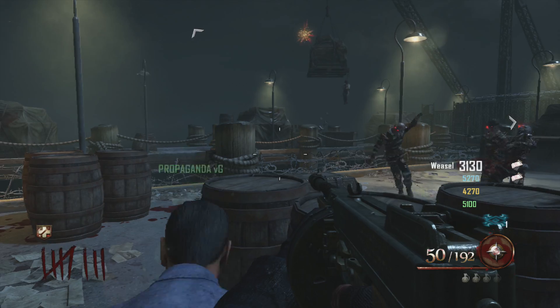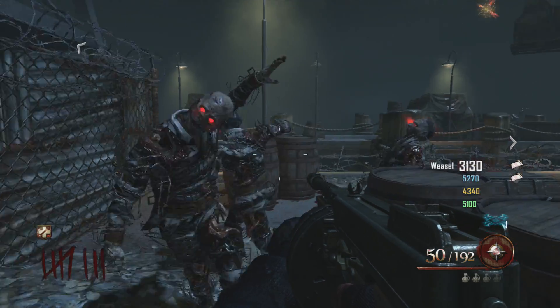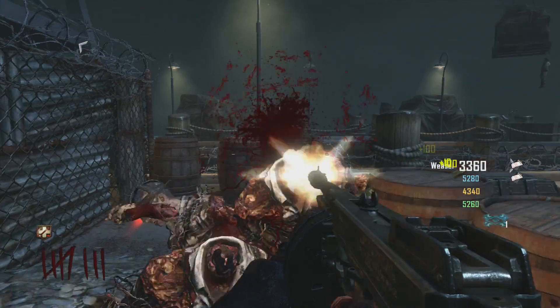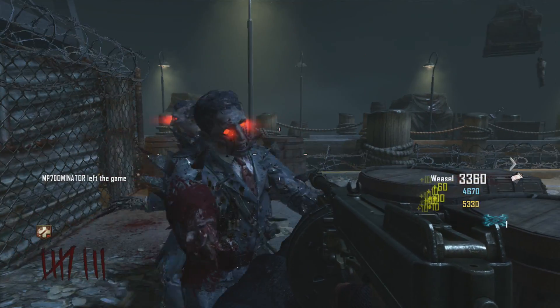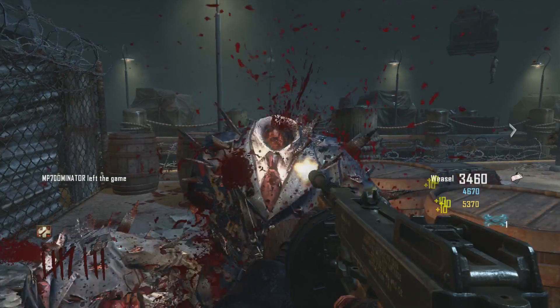Alright, what's up guys. For this glitch, I'm going to show you how to basically get him — you just want to stand in the corner and have your teammate to the right, to the side.